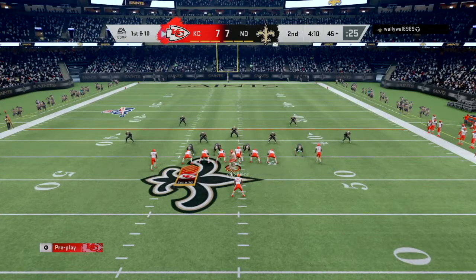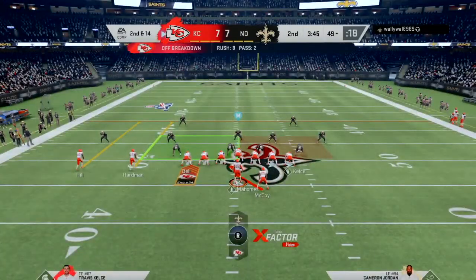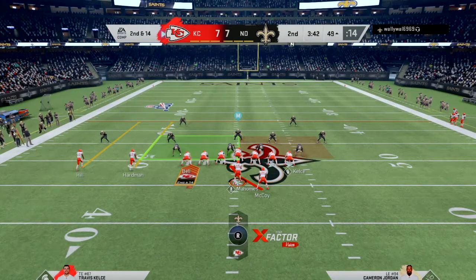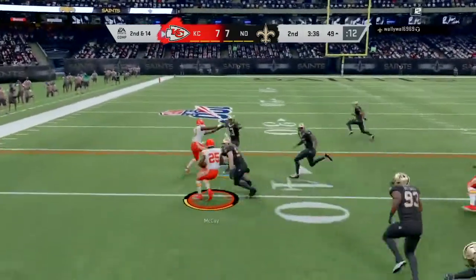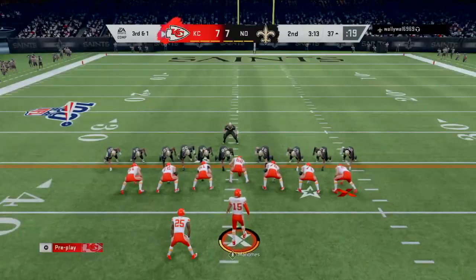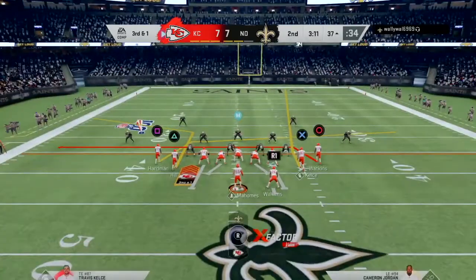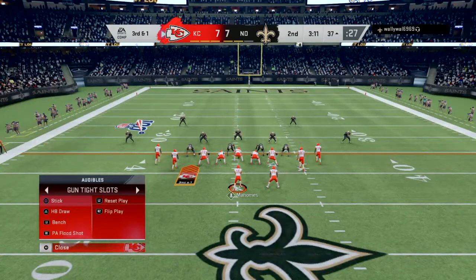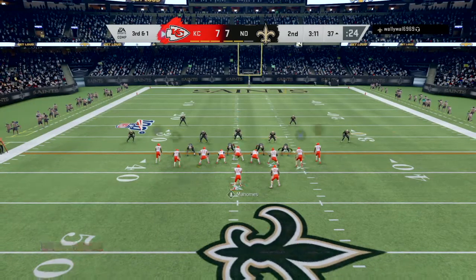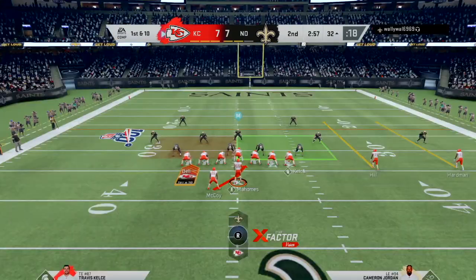I motion Kelsey to the left for an extra blocker but get blown up in the backfield for a loss of four yards. On second down I go inside zone with McCoy and pick up a nice 13-yard gain. Third down and one — he looks like he might be coming out for a field goal block and takes a timeout. I go back to Gun Tight Slots and use my favorite Mesh Switch play, delivering to Watkins on the drag route — same thing that worked in the first quarter.